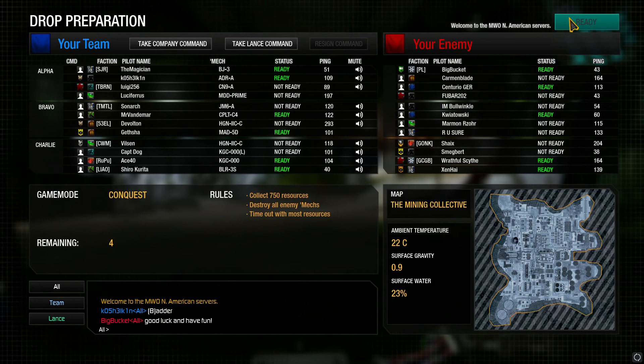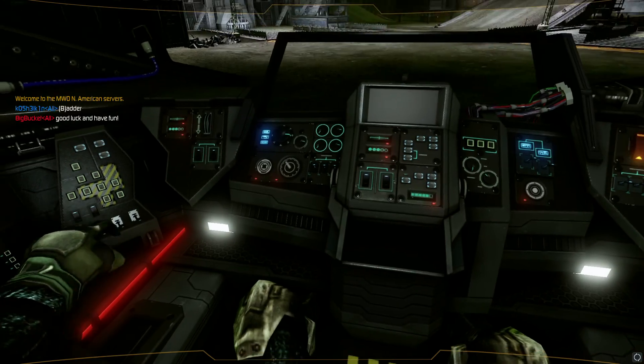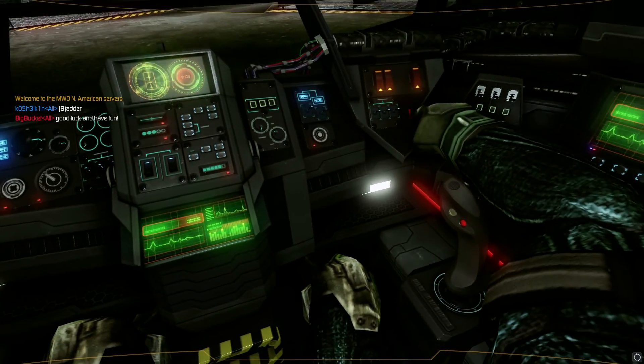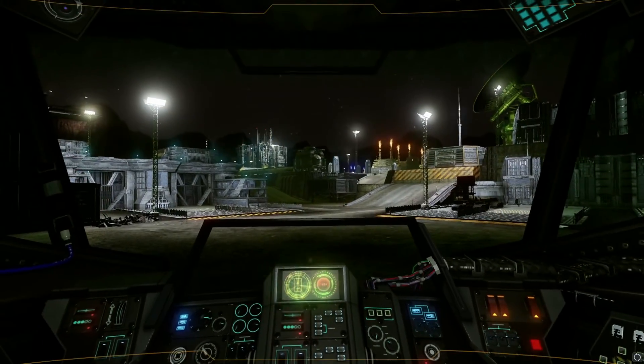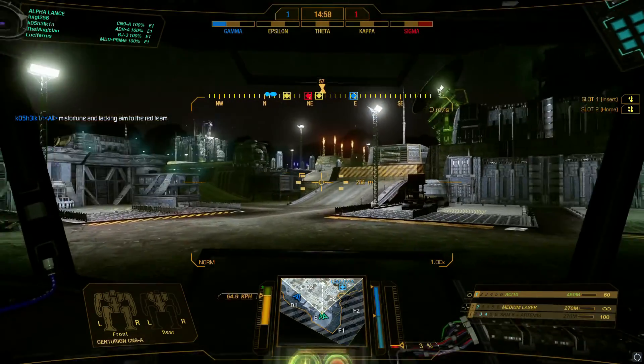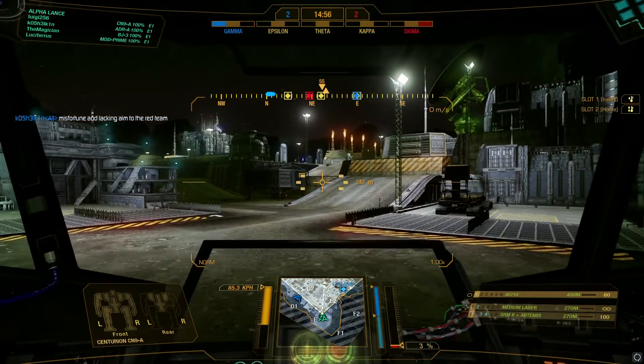Alright, here we go, dropping down on the Mining Collective on Conquest with my AC-10 Centurion with an SRM-6, Artemis, and medium laser. Yeah, I don't know what I was doing with this build. It must be really old — one of my earlier mechs, because it didn't have Coolant on it either.